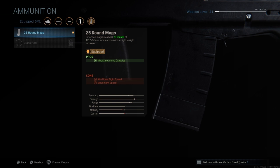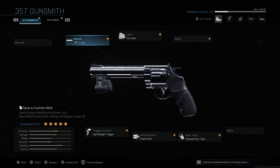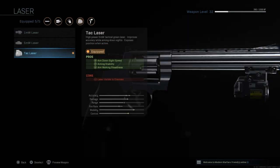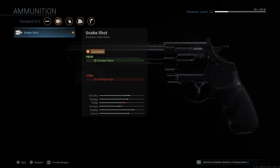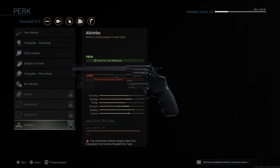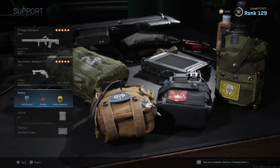The secondary for the Odin class is the .357 pistol. Yes, a pistol in Warzone — but trust me, this is super good. The attachments are: .357 Long Barrel for better range, Tac Laser for aim down sight speed and stability, Snake Shot ammunition, Stipple Grip Tape, and Lightweight Trigger. Once I unlock Akimbo I'll swap out the Stipple Grip Tape for Akimbo — I definitely recommend that once you unlock it.